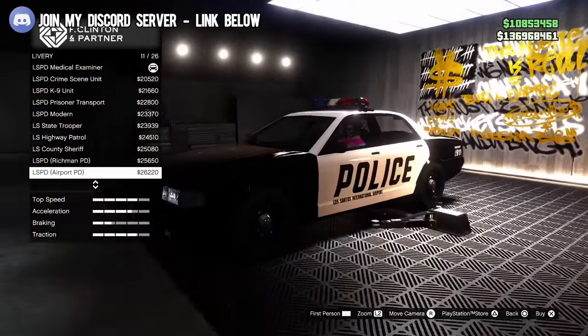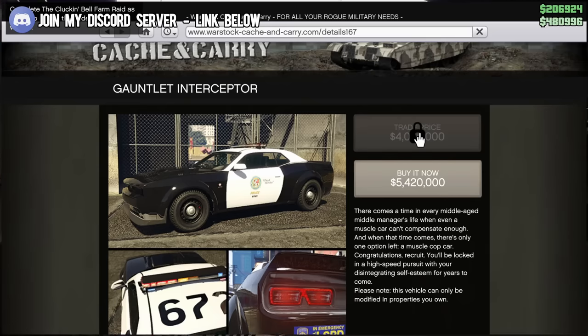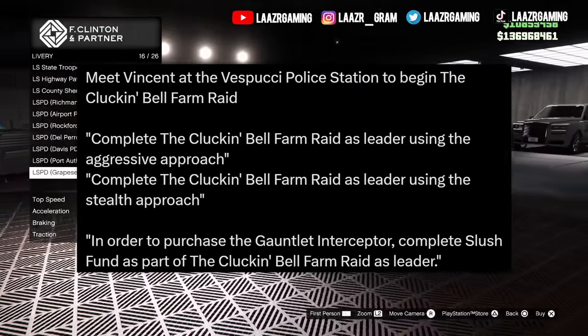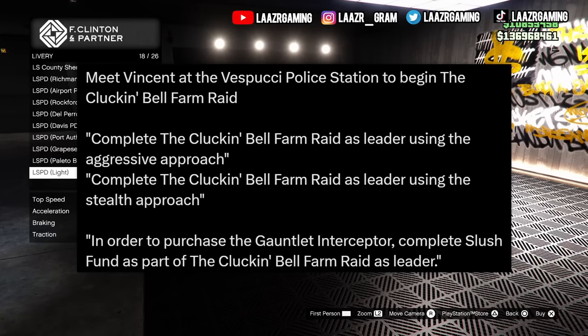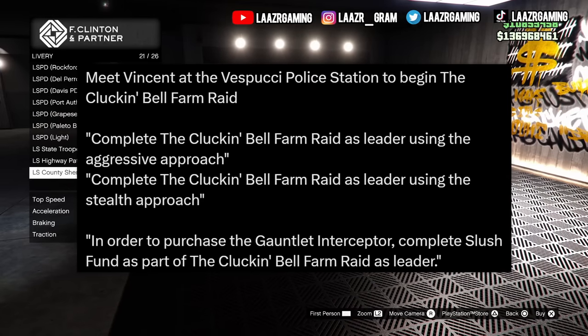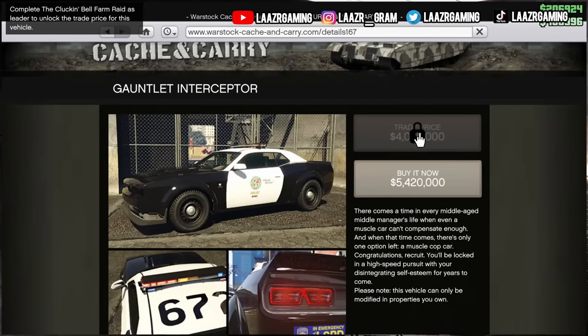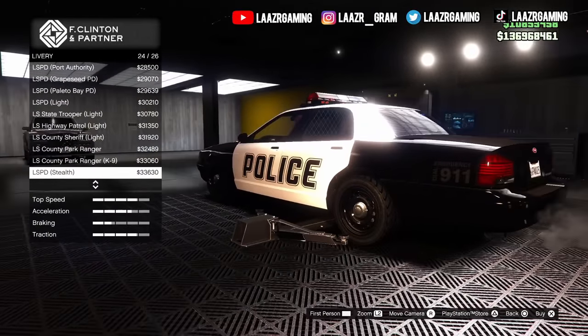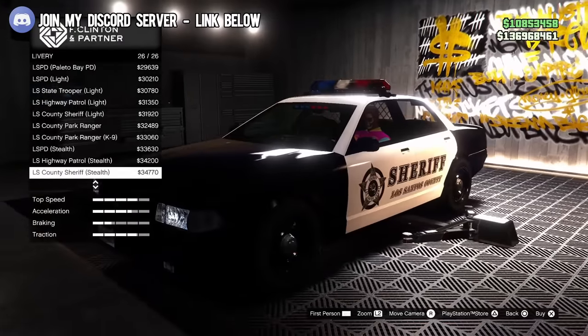The upcoming vehicle is the Bravado Gauntlet Hellfire Interceptor, priced between $4 million and $5.4 million. Thanks to dataminers, we know you won't be able to just straight-up purchase it. The unlock requirements are: meet Vincent at Vespucci Police Station to begin the Clock and Bell Farm Raid, complete the raid as leader using the aggressive approach, complete it as leader using the stealth approach, and complete the Slush Fund as part of the raid as leader. To unlock the trade price, you'll need to complete the new Drift Feed mission Rockstar will be adding in the coming weeks.